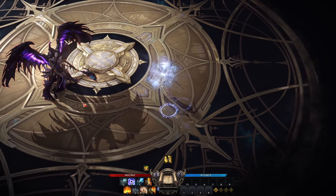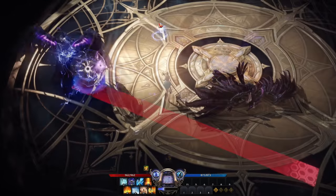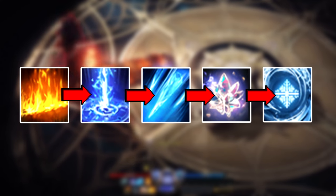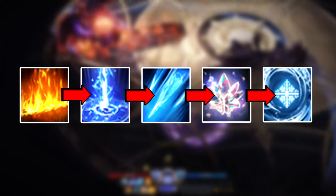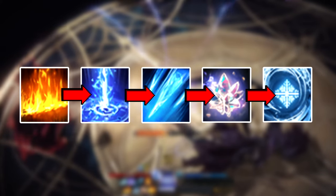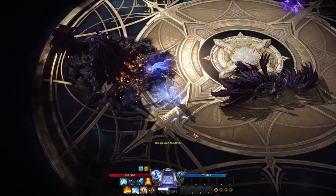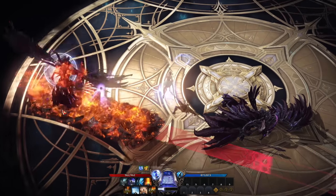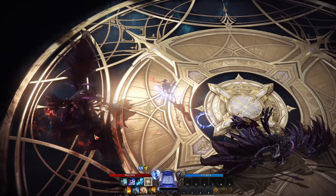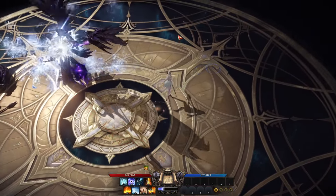This mage class has only one rotation, as all skills can be used in no particular order. The highest damage rotation is to first use Blaze to apply a buff to yourself and a debuff to the enemy, then use all other damage skills — Punishing Strike, Rime Arrow, Esoteric Reaction, Frost Call, and so on. One of the best things about this build is the very high damage you can do without having to think much about skill order. As long as you maintain the Blaze debuff on the enemy, you're good to go.